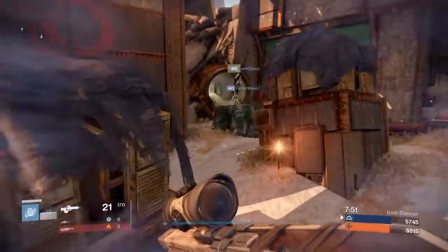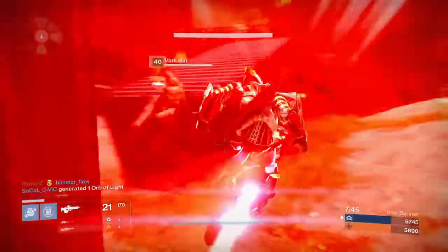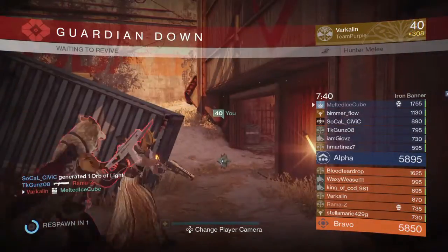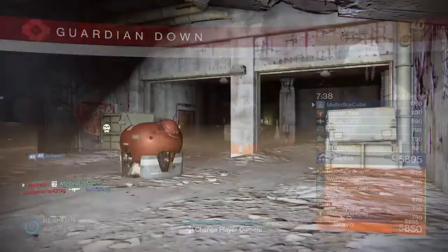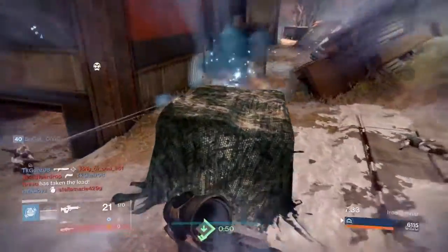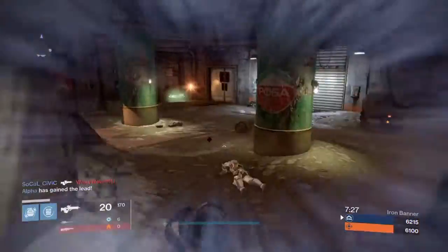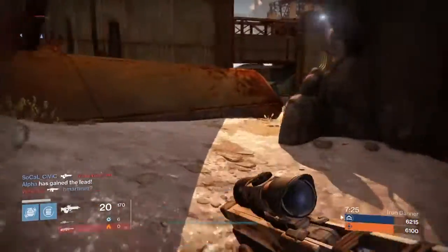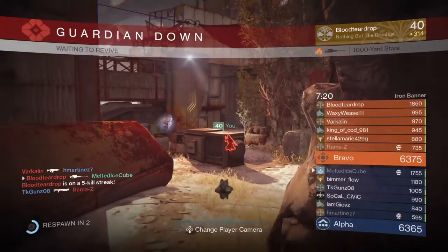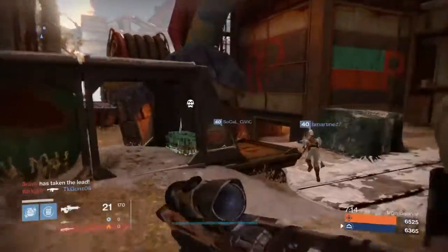You do have to aim your Shoulder Charge — that's pretty important. Peregrine Greaves are essential in Iron Banner because of how the defense scaling works. If they're a higher light level than you they're probably going to kill you, but Peregrine Greaves negate that — it doesn't matter if you're Light 300 versus Light 320, that Shoulder Charge is going to kill them regardless.